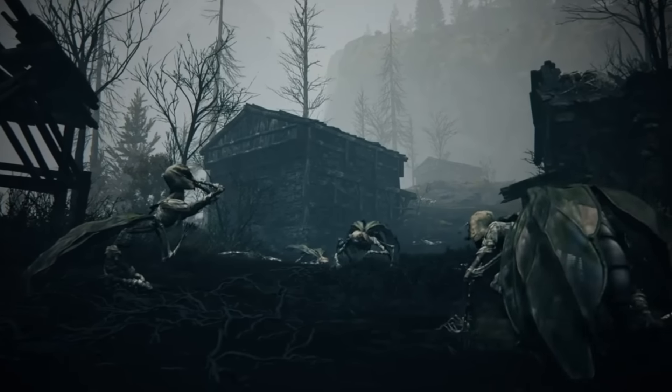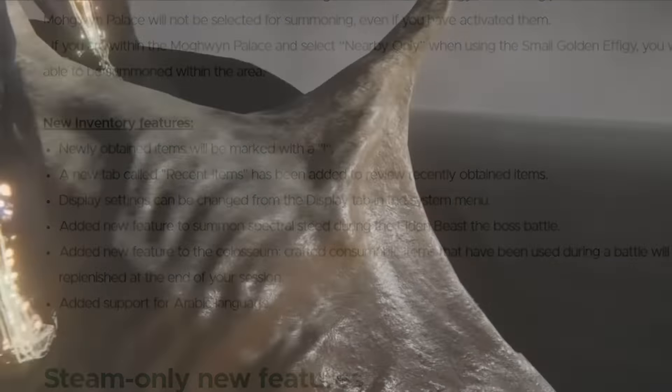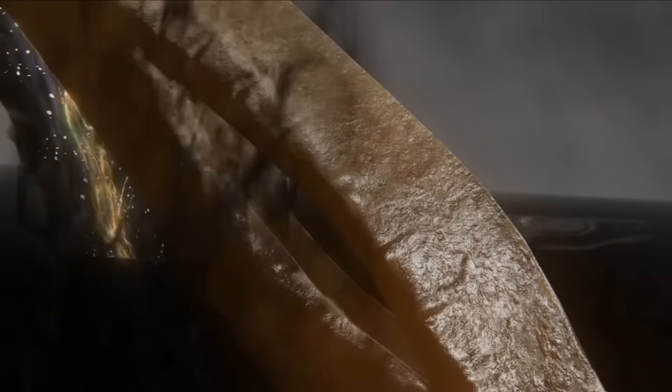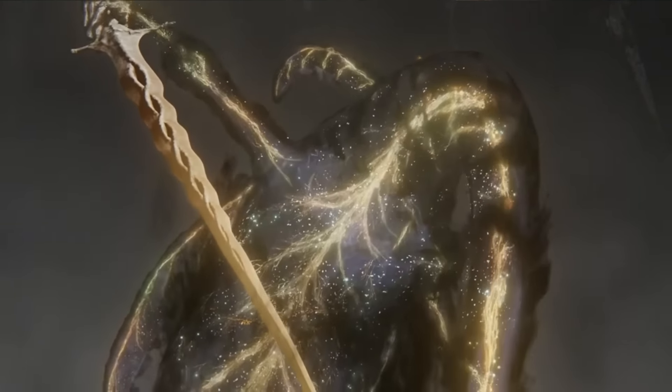One of the best things to come out of any Elden Ring patch — we can finally summon our spectral steed Torrent in the Elden Beast boss battle. That boss fight absolutely sucks and now that we can fight on horseback, it's going to be a lot better. Another quality of life change happens in the coliseums.